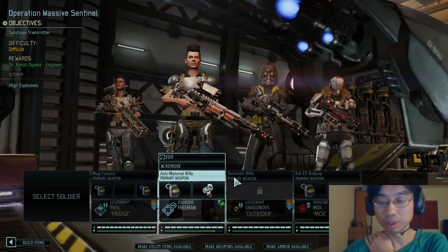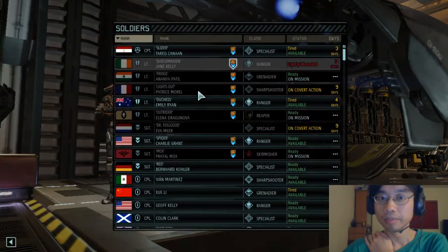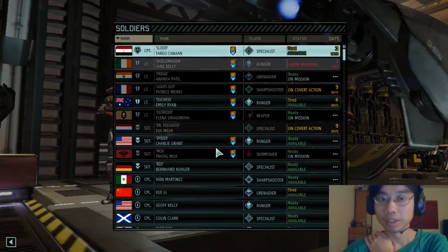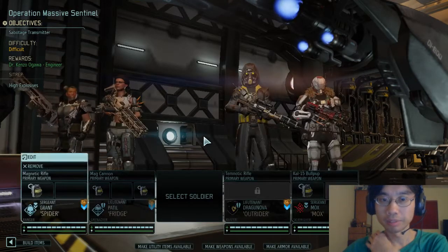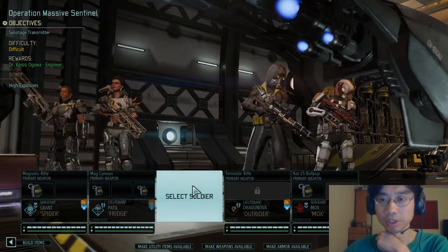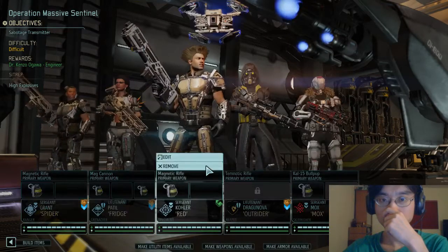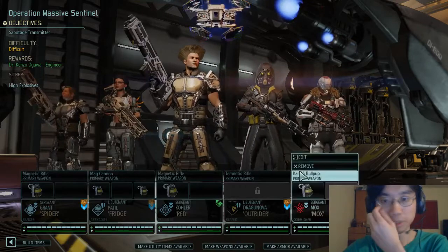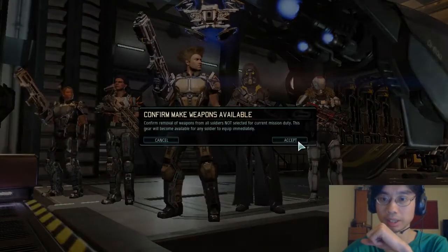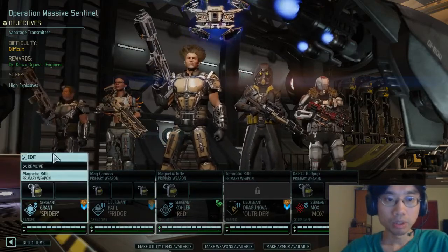Alright, Lieutenant Squad — I'm just thinking who should we bring? I guess Spider. We have Ranger. I should probably bring a Specialist. Do we bring Mox? Yeah, I guess we do. Alright, let's just make our items available, weapons available, armor available.